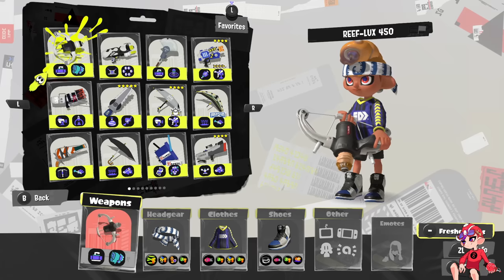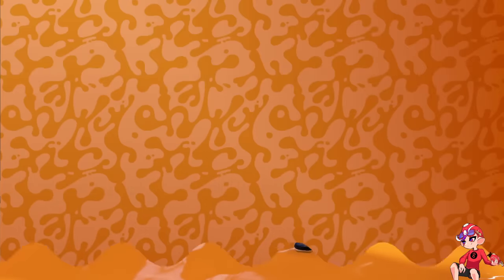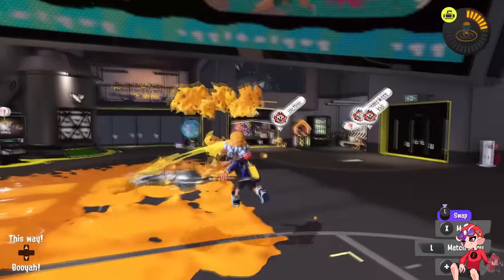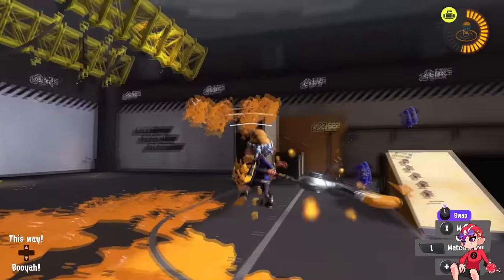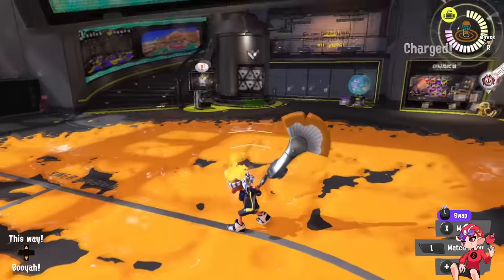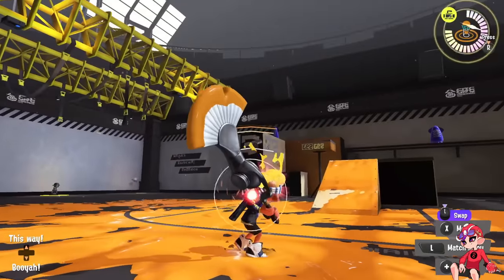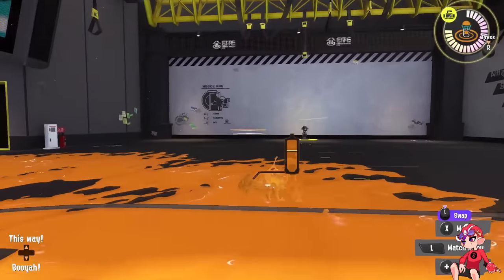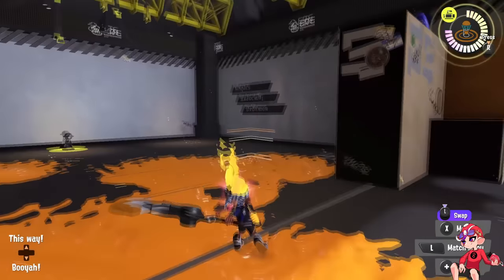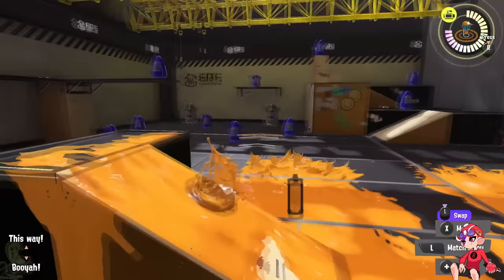Missiles are still pretty good, but not as high up as Booyah Bomb, Jetpack, Crab Tank, Zipcaster, or Cooler. Painbrush also isn't going to get a lot of specials — it paints decently, but look at how long it takes even without any savers. I painted a decent amount on the way to a Wave Breaker, but that's assuming I can paint an entire area I already control, and if I ever have to stop flicking in one area, I have the wind-up again.